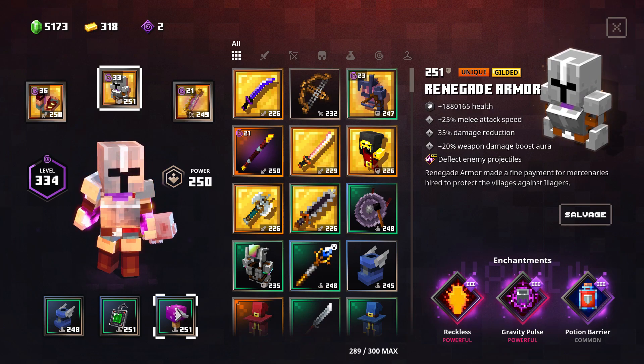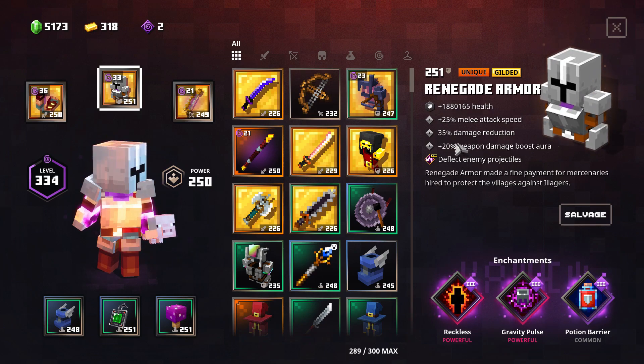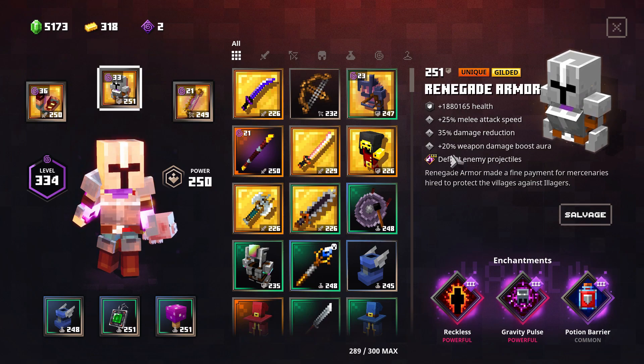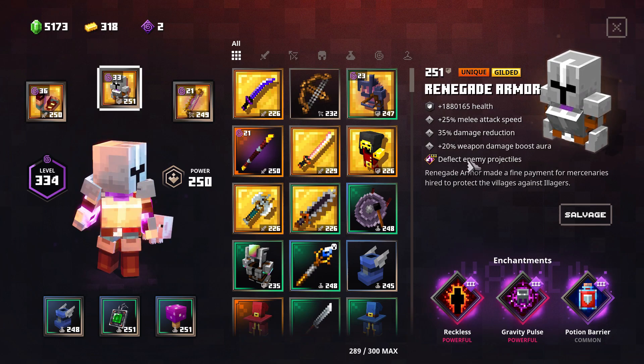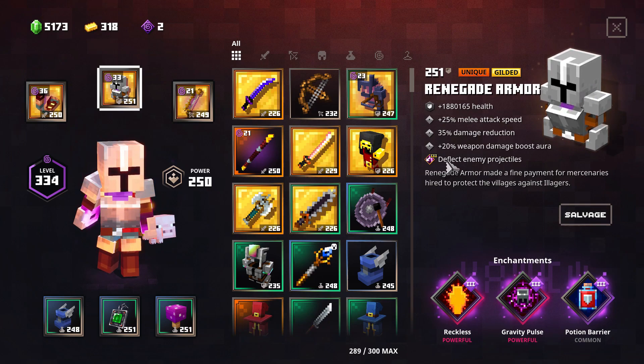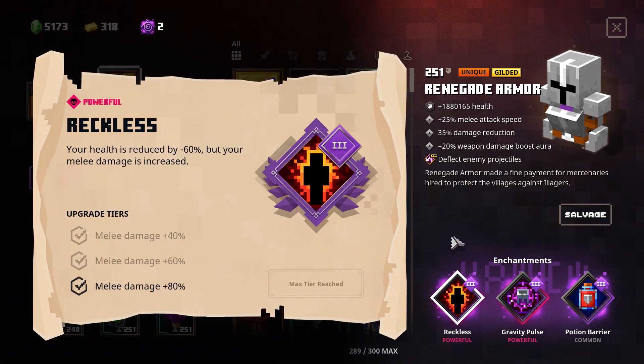You can actually replace that and play with other synergies. There's damage reduction and the extra damage boost. Before we get to Reckless — Deflect Enemy Projectiles at level three, so we're protected most of the time against archers. That's great. Reckless is the holy grail — I think this is the most interesting enchantment in the entire DLC. You just need to find a way to make it work, and I found a way. That's why this build is kind of a god build.